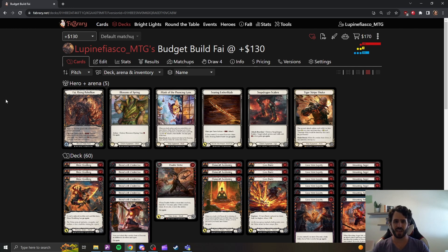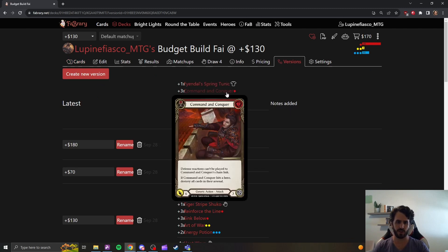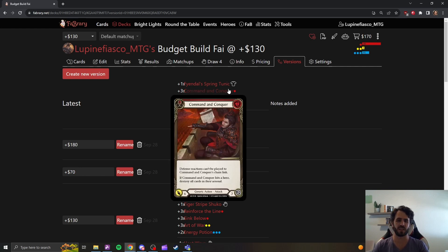You want to feel out the heroes, see what feels good. If we jump further up the versions, you'll see Fandal Spring Tunic and Command & Conquer. These are cards that slot into any list — every hero, with a few exceptions, is going to run Fandal Spring Tunic, and every hero, with a few more exceptions, is going to run Command & Conquer. These are cards where you are better served for a larger variety of heroes.